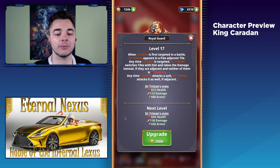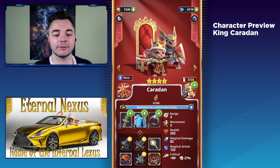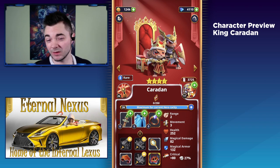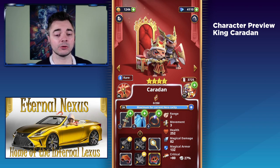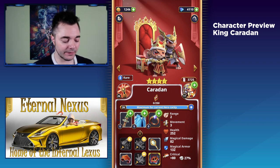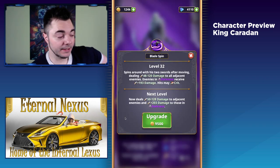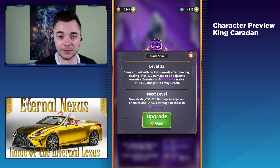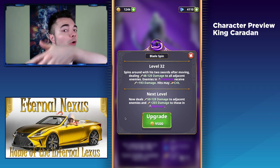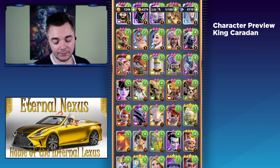As the description says, the passive triggers when Caradhan is first targeted in a battle. This is extremely important. If you've ever played King Caradhan against a unit like Tim Tim or Nimrol — when Nimrol moves next to Caradhan, he's not targeting Caradhan, it's just his passive kicking in, the bladespin. If he hits Caradhan with the bladespin, it's not a targeted ability — he just does this to all adjacent enemies. So Caradhan is just going to die without triggering Sir Tristan.